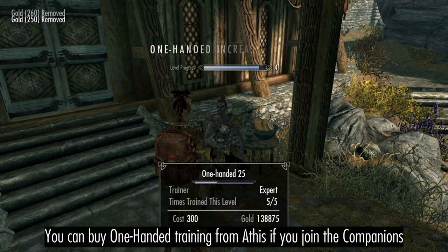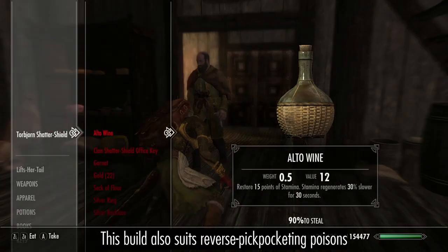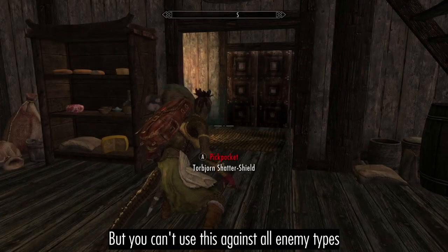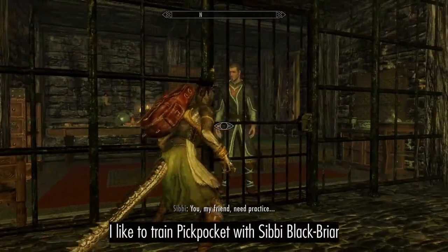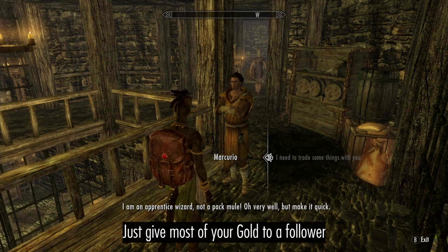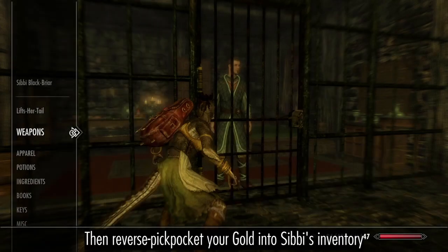You can then sell your potions and use the money to buy one-handed training from Athis. Alternatively, I think this build is an excellent candidate for reverse pickpocketing poison. To level Pickpocket, I like to use Sibbi Blackbriar — just give most of your gold to a follower, then place the rest in Sibbi's inventory and pickpocket it back.